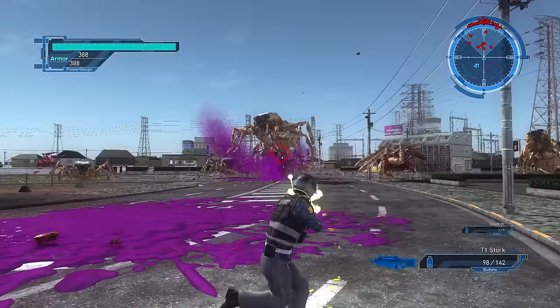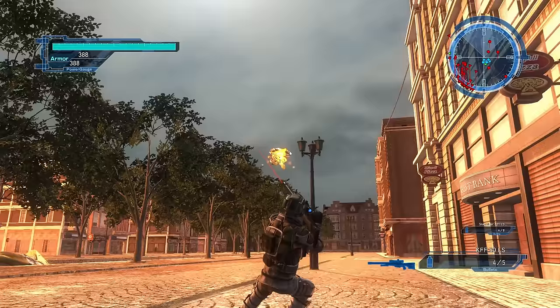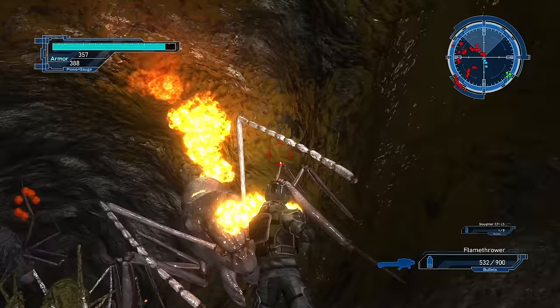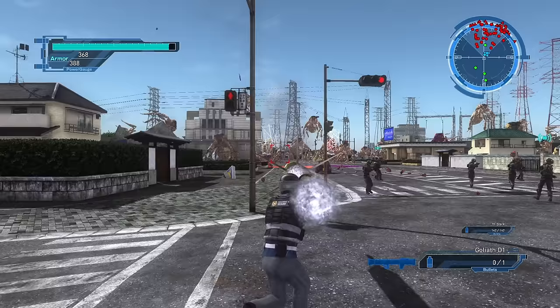The Ranger is the default class and serves as a kind of jack-of-all-trades. His weapons are assault rifles, shotguns, sniper rifles, rocket launchers, missile launchers, grenades, flamethrowers, C4 explosives, claymores, anti-air claymores, and reverser guns — support weapons that let you heal yourself and your allies.